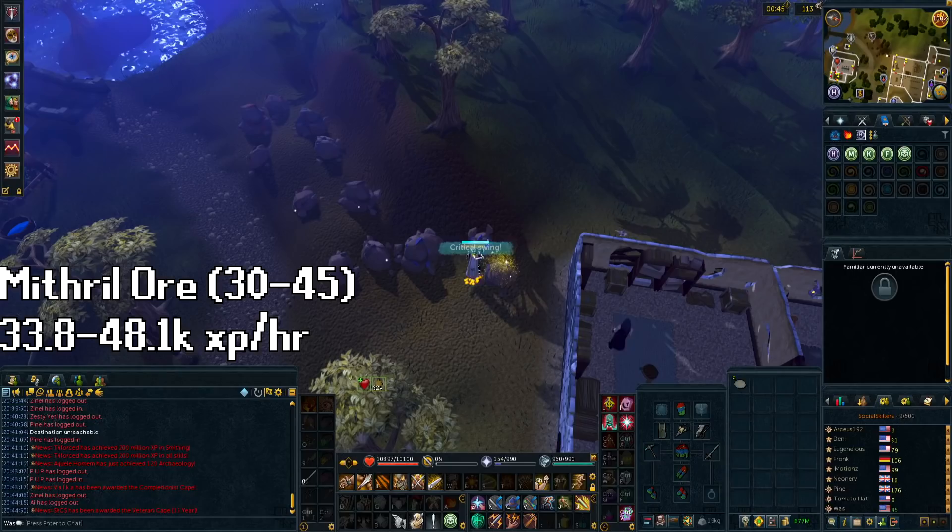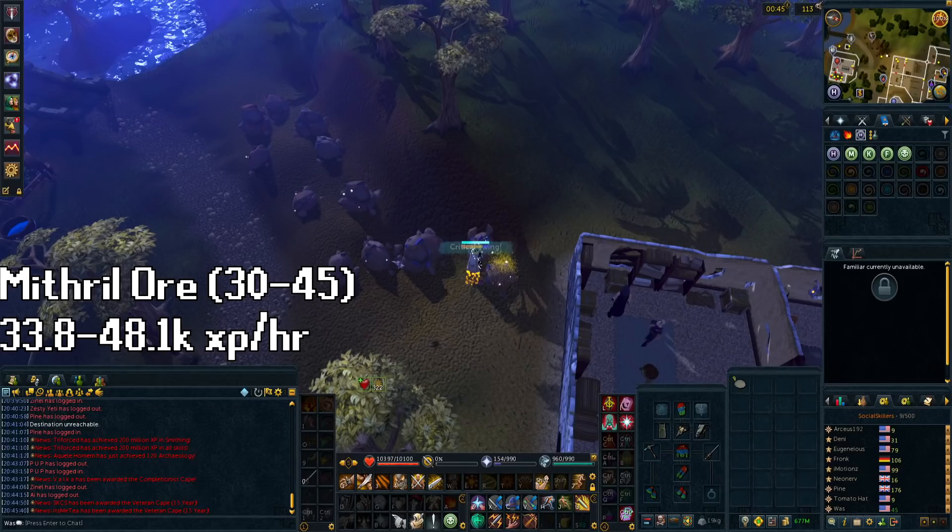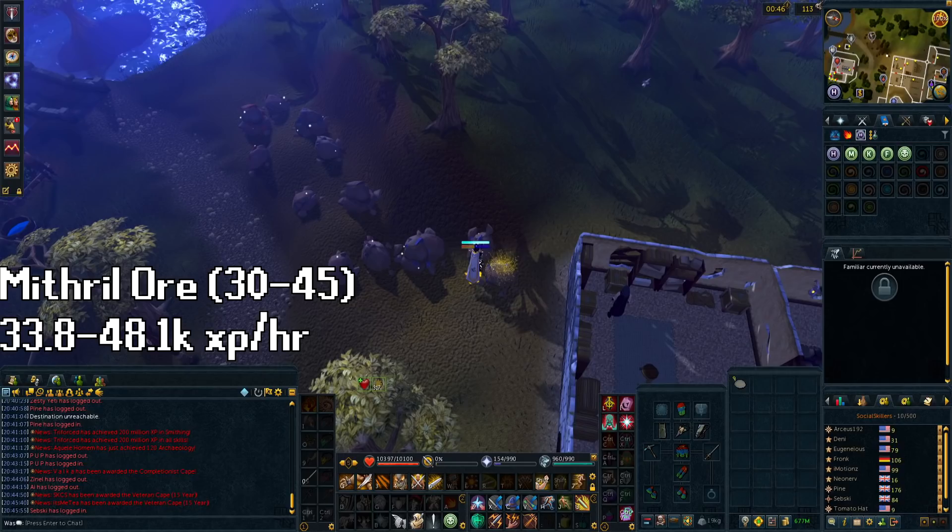At level 30 mining, move on to mithril ores. There are a lot of locations to mine mithril ore, but the most convenient is the Varrock southwest mine. Once you get a full ore box or are out of porters, just run and surge up to the Varrock west bank. Adamant ore becomes the best ore to mine for XP at level 45 mining, so we'll be here for quite a while. The XP rates range between 33.8k and 48.1k XP per hour.